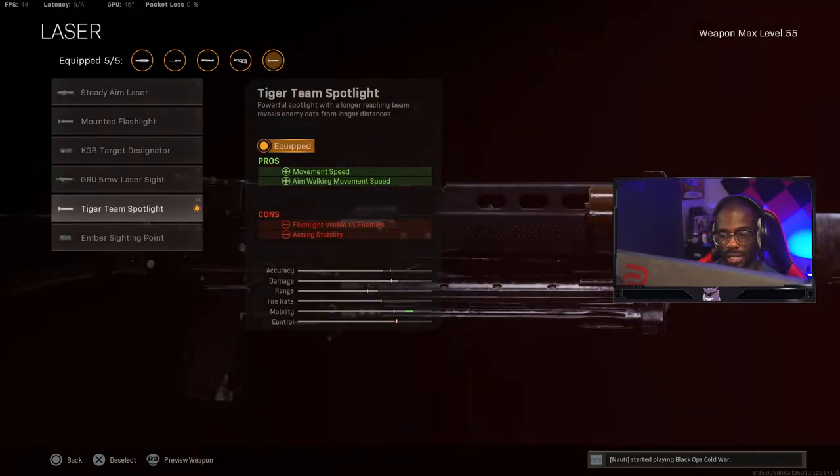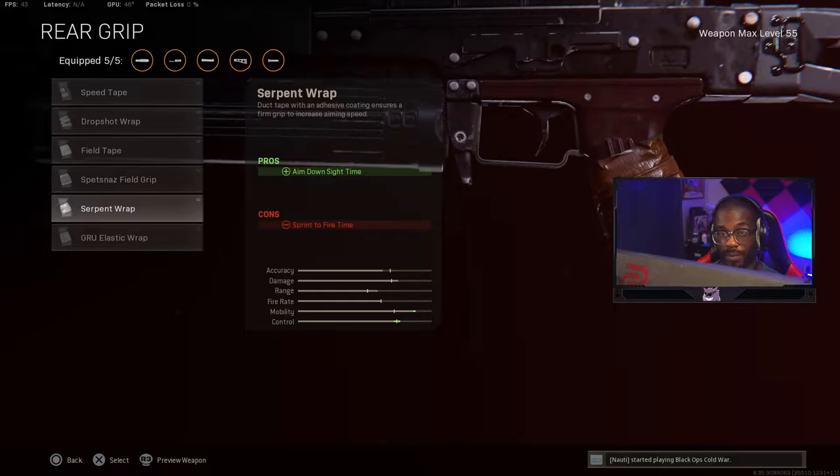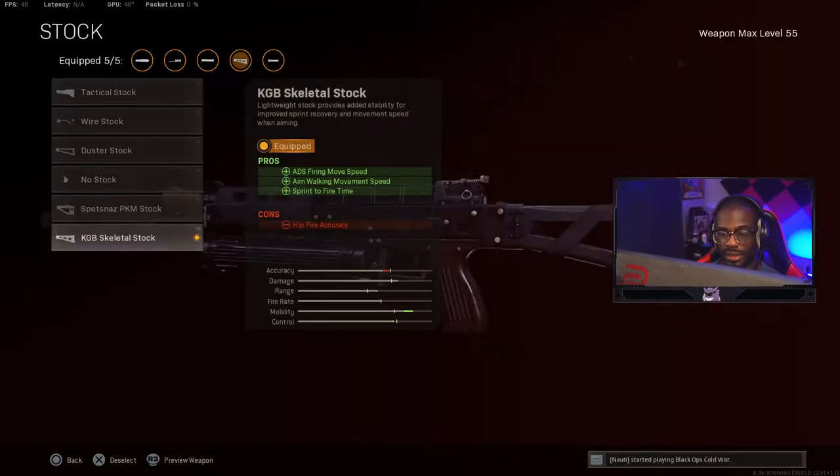We run the Tiger Team Spotlight — it's flexible, but it gives you movement speed, which helps tremendously when zooming across the map and during fights. Even though the Bullfrog got a movement speed buff, this still helps a lot. Then use the Skeletal Stock for sprint-to-fire time and ADS firing move speed, which gives you extra strafe speed. They did nerf these but it's still really good to use.